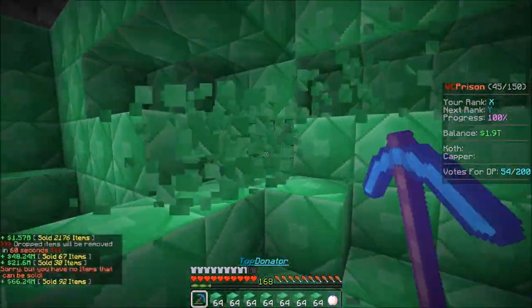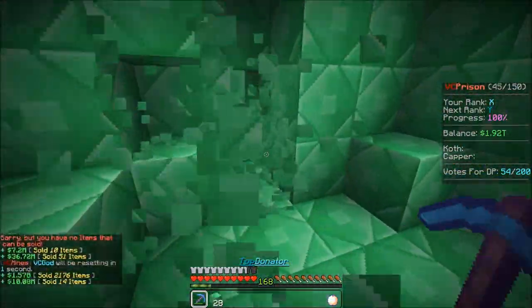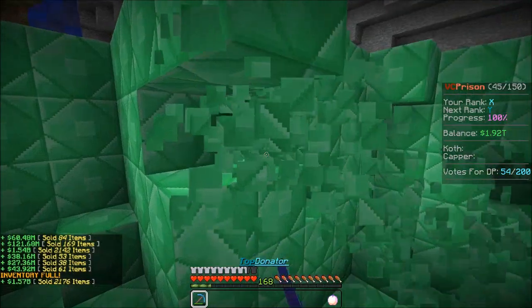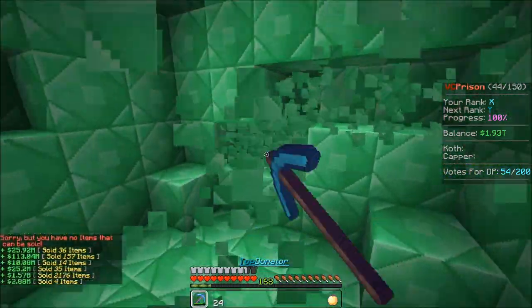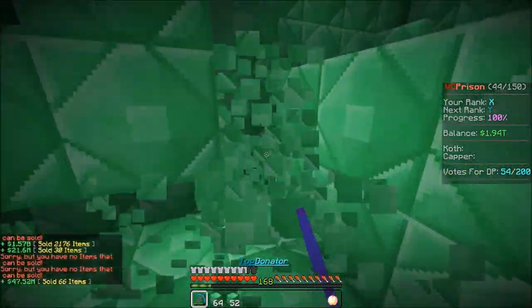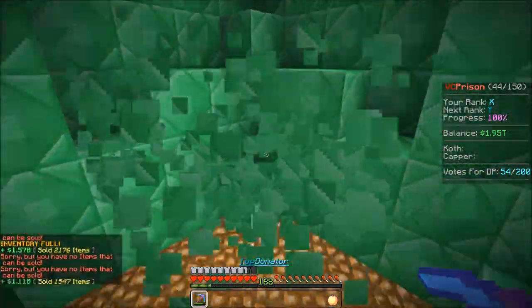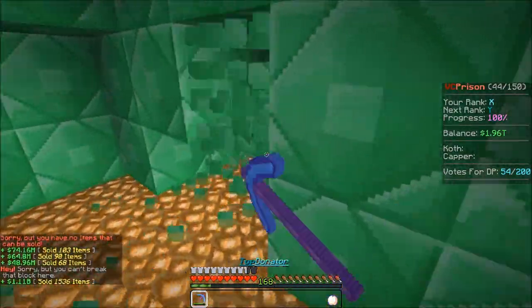Yeah guys, we are already at 1.9 trillion. In the last episode I remember how hard it was to get 100 trillion. But thankfully, Ultimate Rager gave me access to this VC God Mine, so now we can get money way more faster. I will be showing you guys my regular pick in just a second, but I just want to do a bit of mining. Maybe I might actually rank up a second time with this pickaxe. For 6A, this is nothing — he's probably ranked up so many times using this pickaxe. This huge explosion 4 does it like every 2 seconds and explodes everything around me. That's pretty cool, bros.